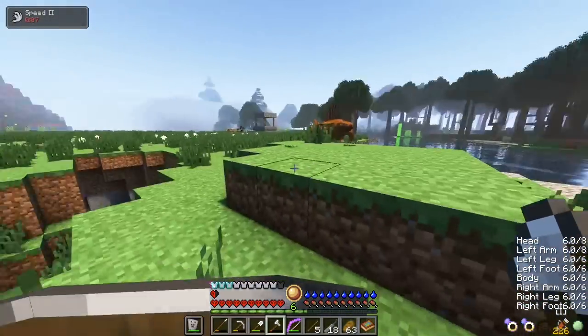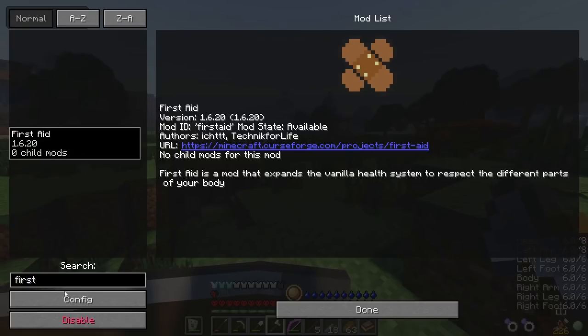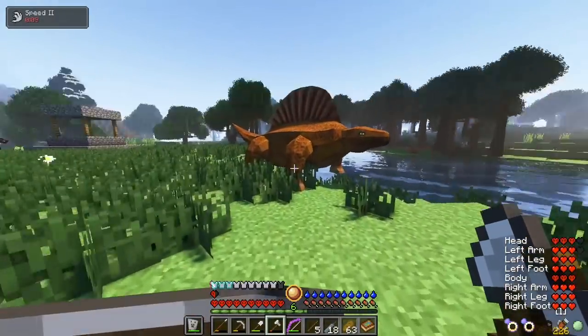I realize I need to fix my hearts on the bottom right of the screen. To do this, go to mod options, search for First State, go to Overlay, and set ticks to negative one. Also set overlay mode to Hearts. Very nice, especially in hardcore mode.